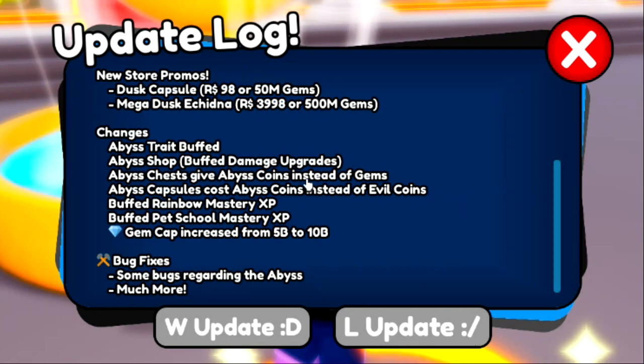The other changes they made: the Abyss trait was buffed, the Abyss shop buff damage upgrades. Abyss chests now give Abyss coins instead of gems — which is interesting because site four was giving me a lot of gems. Also, the Abyss capsule now costs Abyss coins instead of evil coins, which makes sense because it pushes you to work in the Abyss more.